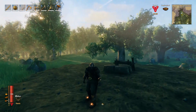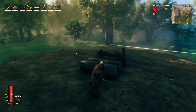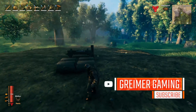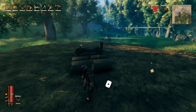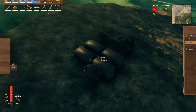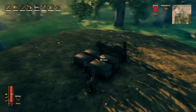Hey everyone, Grimer here coming at you with a Valheim tutorial. I put out a poll on my channel asking if people wanted to see a tutorial on how to build that portal hub that I built on Valheim Online, and a lot of people said yes. So step one: go cut down a bunch of wood. Right now I'm rocking two and a half chests full of wood and a bunch of core wood — that might not be enough, I'm not too sure.